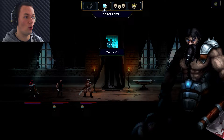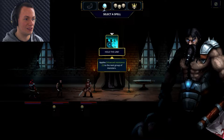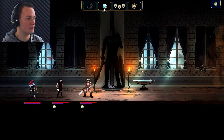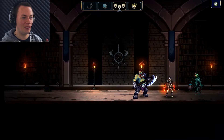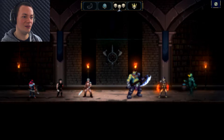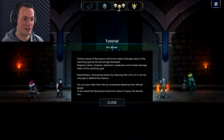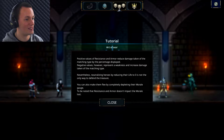Cast a spell - Hold the line. Enhanced resistance by three for the next group of monsters. So am I actually on the right? I thought I was the guys on the left. Art of War: positive values of resistance and armour reduce damage taken of the matching type by the percentage displayed. Negative values represent weaknesses and increased damage taken of the matching type. I already know one of those guys doesn't like air.